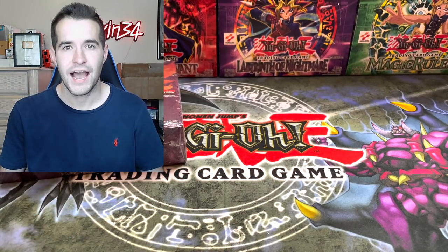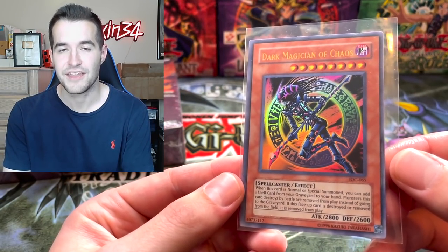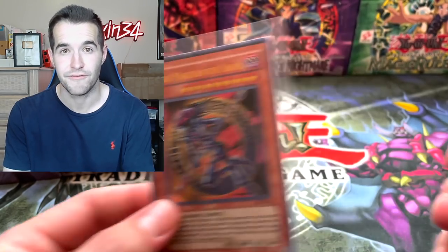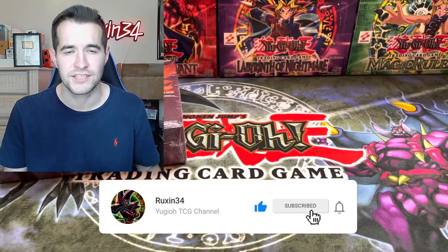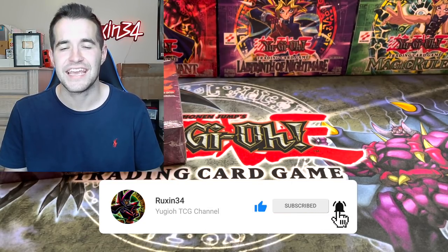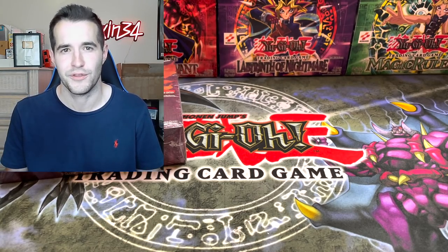First, we have a giveaway. I will be giving away this Dark Magician of Chaos — Invasion of Chaos, Near Mint, very nice card. All you have to do is like this video, be subscribed, and let me know your favorite Duel Monsters set, starting at LLB and ending at Flaming Eternity. If you don't agree and think Ancient Sanctuary is last, then just say one of the first eleven.